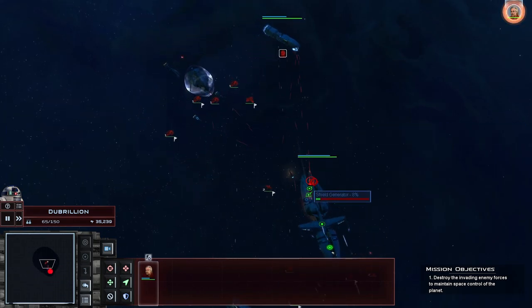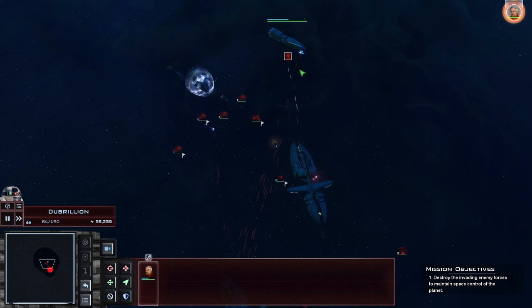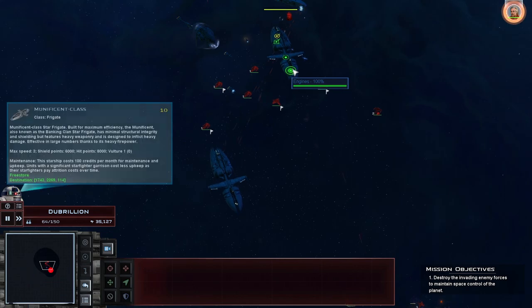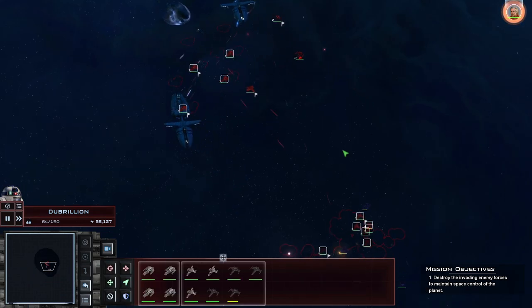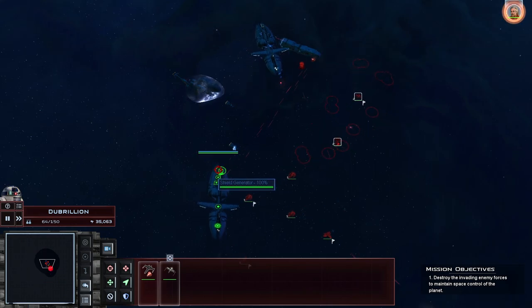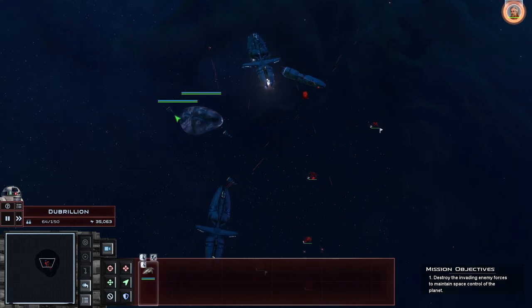Destroy the shield, gentlemen. Garm Bel Iblis here — getting a nice hand. They don't actually have any special abilities at least. That's fine.